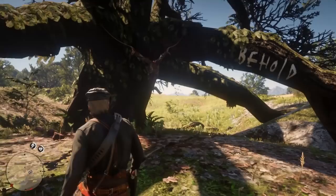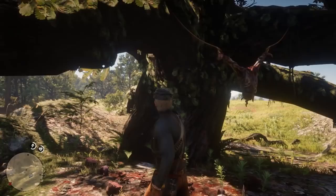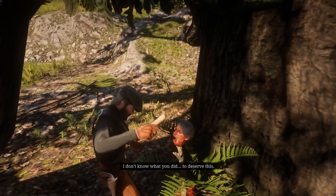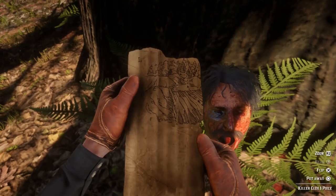Behold. We've got a guy hanging from a tree here, completely disemboweled, cut in half, no head. It's pretty darn creepy. Probably one of the creepiest things in the game. There's actually quite a few creepy things in this game, believe it or not. And right behind the tree, we've got a severed head with a map in it. We've got our first piece of the map. We've got two more to hunt.